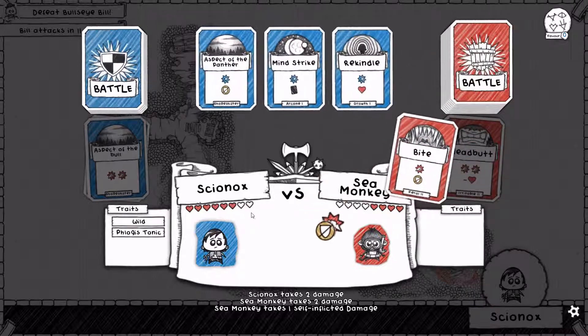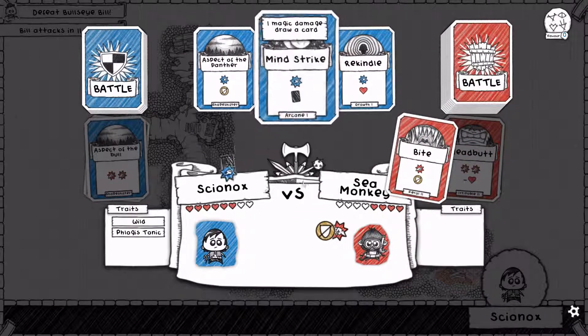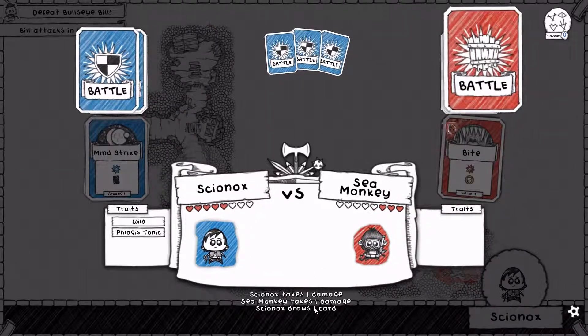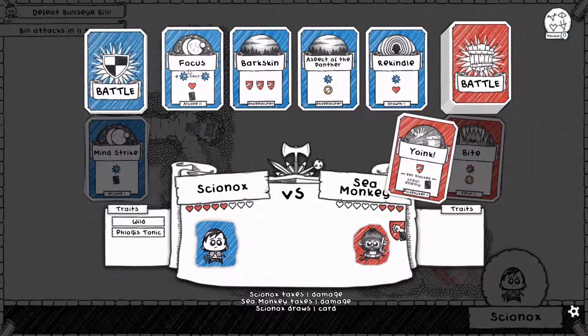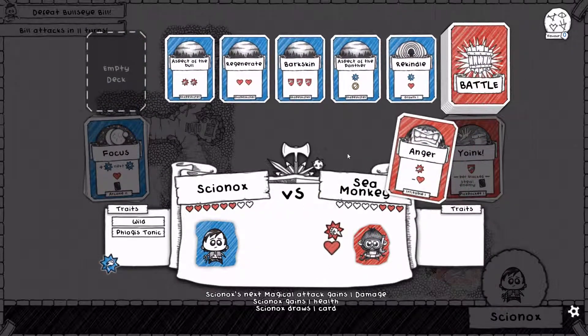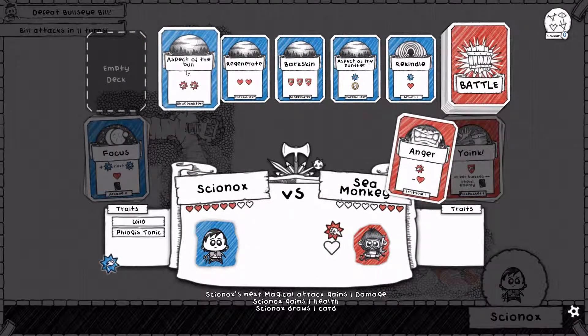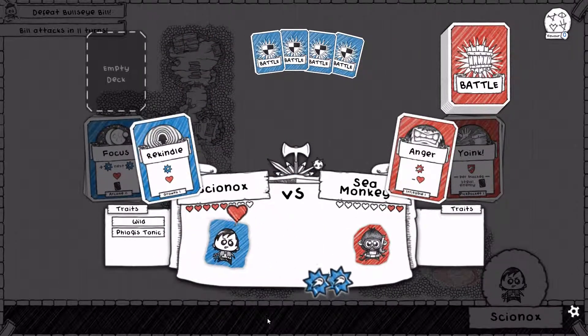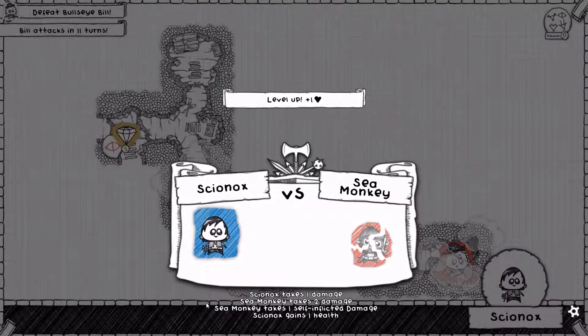So far the Sea Monkey is down to half health. Let's maintain our momentum, shall we? Bit of a Mind Strike. Next is a Yoik — we can focus and prevent Yoiks from succeeding. Anger? Well, let's enkindle you — that'll finish you off, thanks to the focus damage that we prepared earlier. The Sea Monkey is down and out.